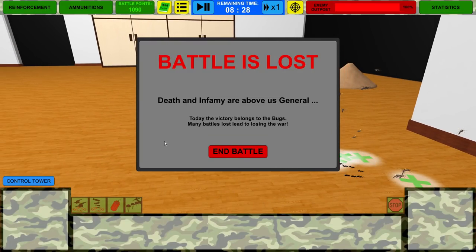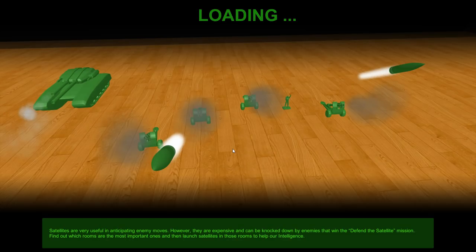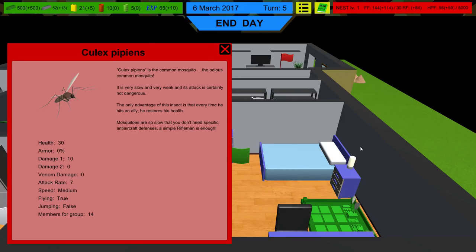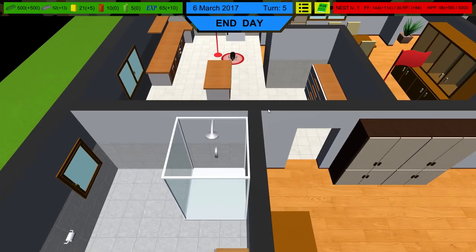One of the things I wish this game had is feedback. There's no feedback — like when you strike a bug, I wish you saw the creature recoil from the injury. Look at this though: we killed 457 enemies. What kind of bullcrap is this? There were 20 of us and we killed 457! There was only a few of them left — three groups of ants and one group of mosquitoes. I just wanted to run through this quickly to show you the campaign.